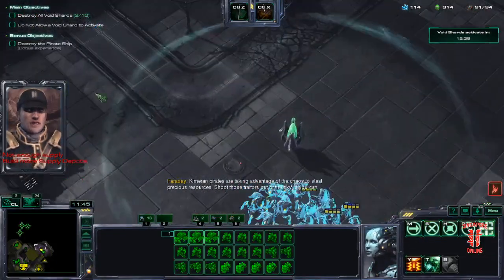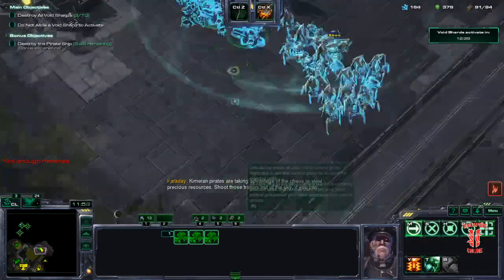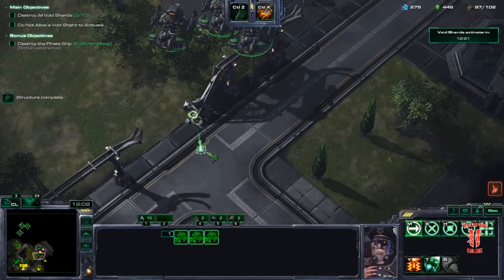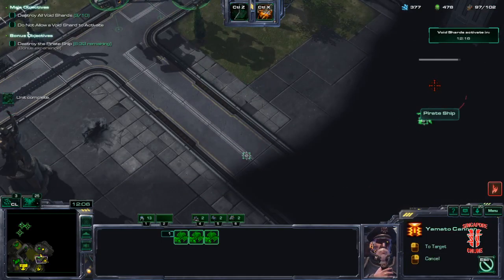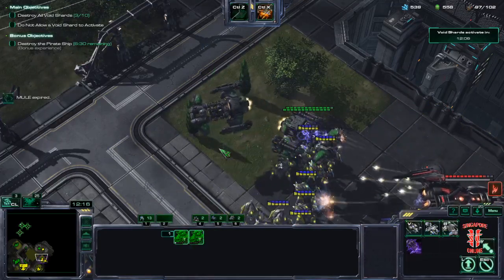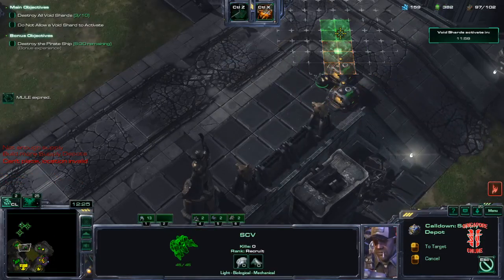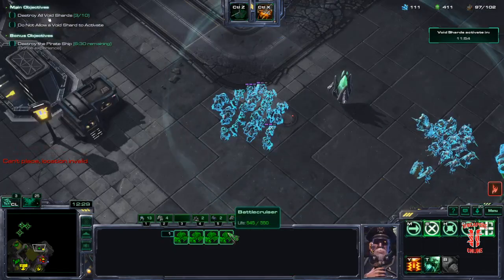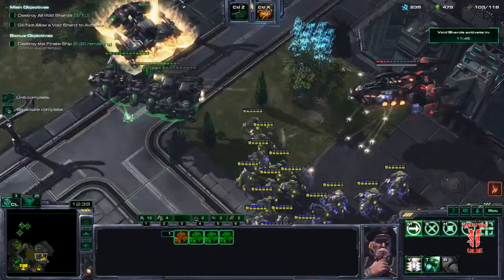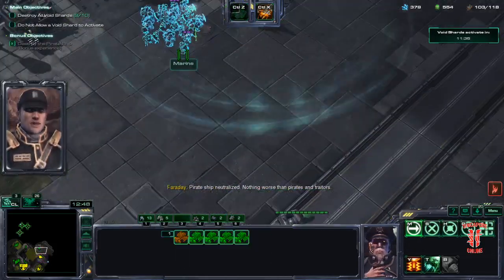XPC taking advantage of the chaos to steal precious resources — shoot those traitors out of the sky if you can. I just have the BCs to deal with it — not going to risk that squishy bio. Fire the three Yamatos that I have. Get out of blast radius. Against this objective it's not that hard as it can fly and shoot. Fire the final. Pirate ship neutralized.